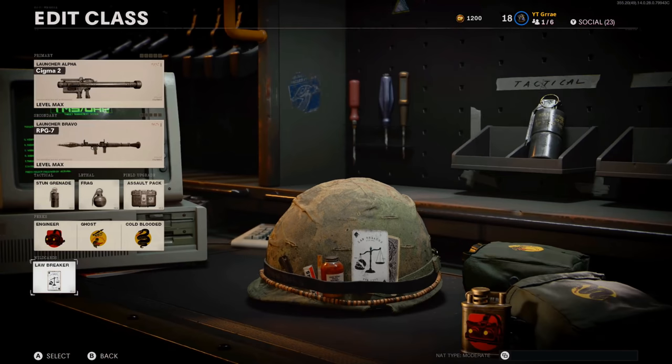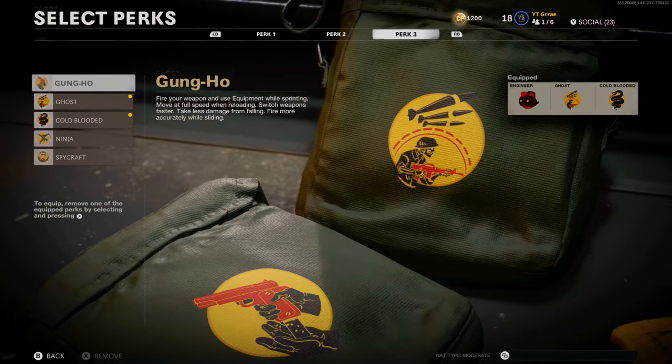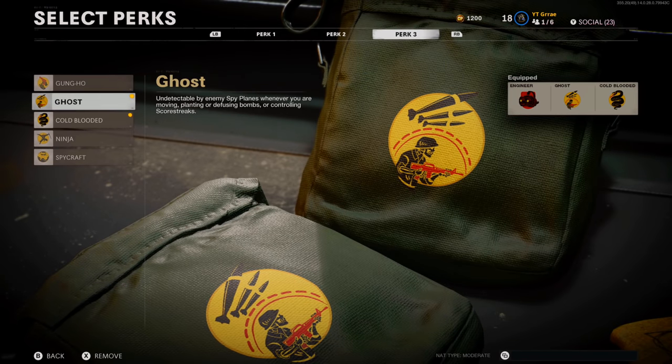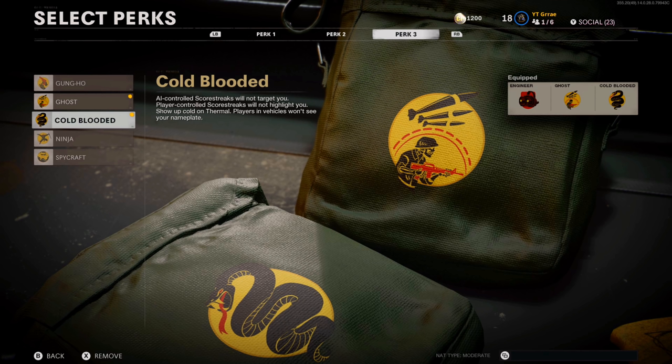Next, you're going to need the Lawbreaker Wildcard. This will allow you to use multiple perks from the same slot, which is very important. I use two perks from the perk 3 slot: Ghost and Cold Blooded. Ghost will keep you off your enemy's radar when they have a UAV or spy plane, letting you hide around the map and take out scorestreaks. Cold Blooded means you won't be shot by enemy AI scorestreaks, which is huge for taking out attack helicopters — if they're not shooting at you, you'll have a much easier time taking them down.